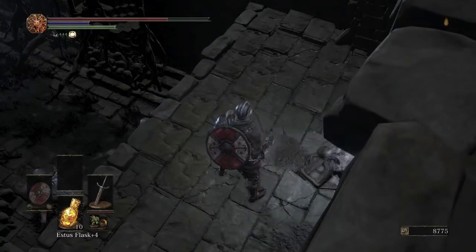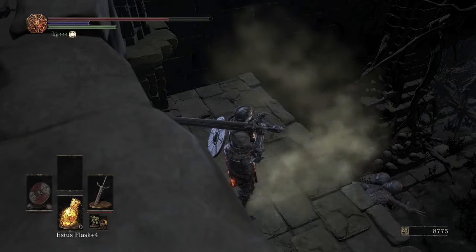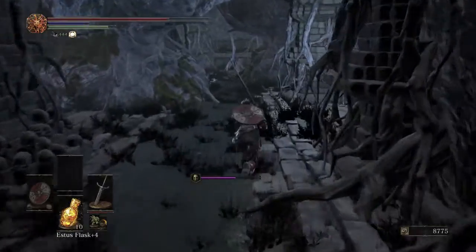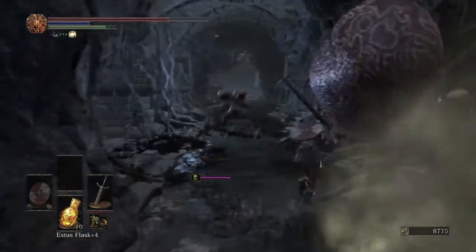There's a catalyst right here — the Izalith Staff. This whole area is filled with curse frogs. If you played Dark Souls 1, you know how bad these are. They breathe curse fog, and I got hit with curse — I have to run now. Grab the Twinkling Titanite scale — only item back here.